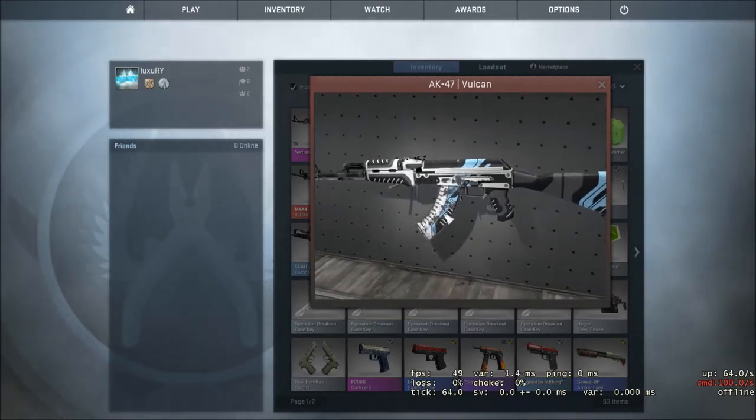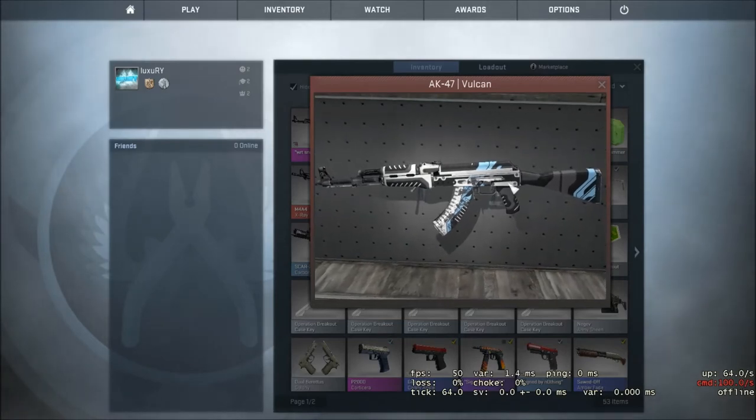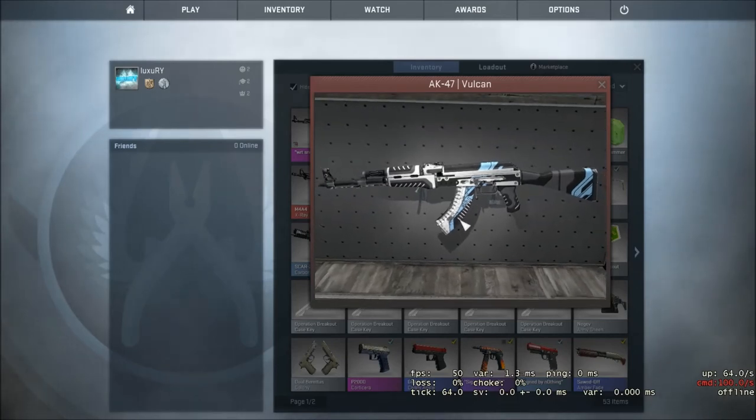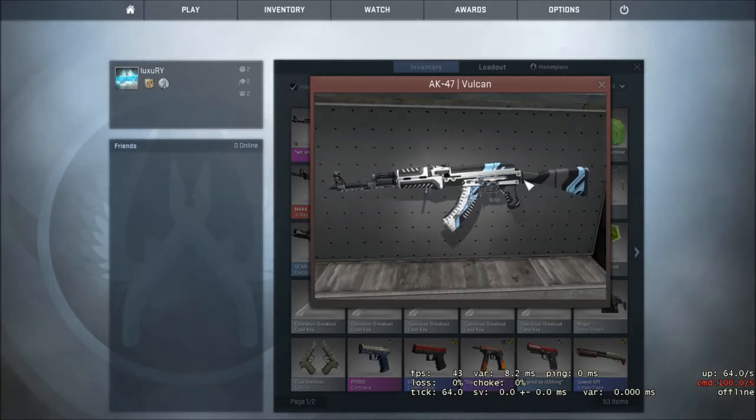Next we got Well-Worn. It has a little less blackness and scratches, but all in all it still looks pretty bad. Here we got Field-Tested, which is the happy medium for most traders because it looks nice but it's not that expensive.